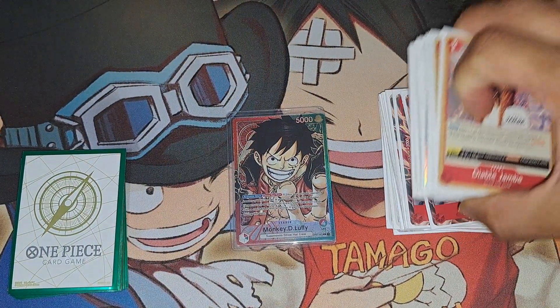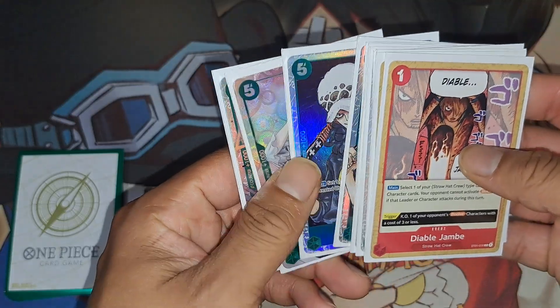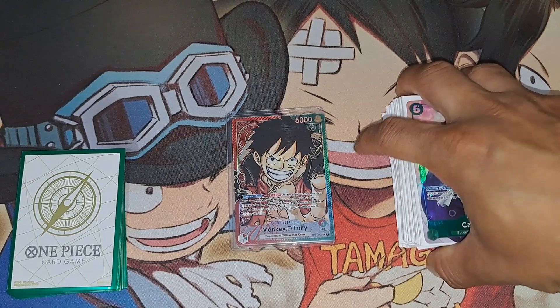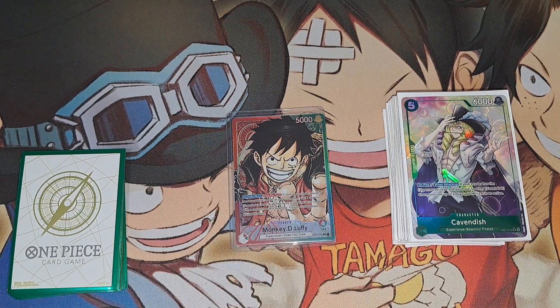And one Diablo Jamba of course — you're a Straw Hat deck, gotta run it, and it turns over the Straw Hats so you can use it. That was really the reason I wanted to bring this leader back and try it out — Cavendish is just very good. Y'all let me know what you think about the deck, what's your favorite leader, and your favorite card from EB01. I'll have the deck profile laid out at the end, so stay tuned. Like the video, comment, subscribe, and I'll see y'all in the next one. Peace out.